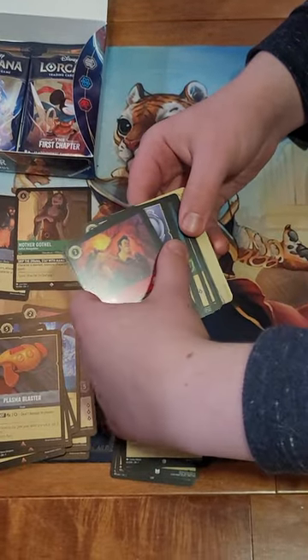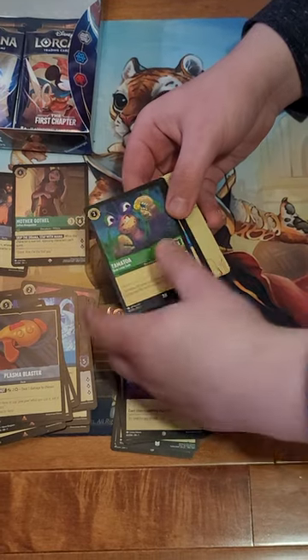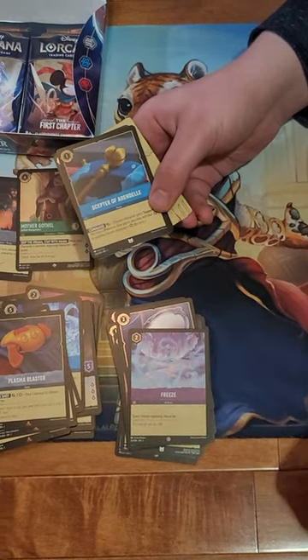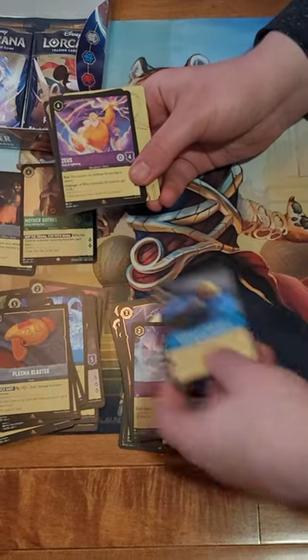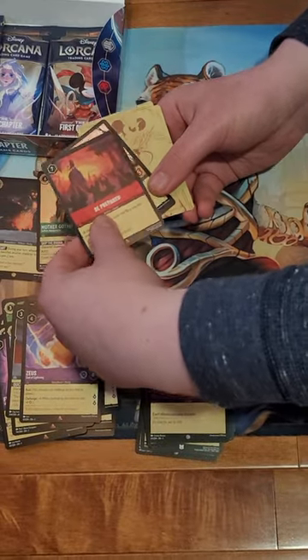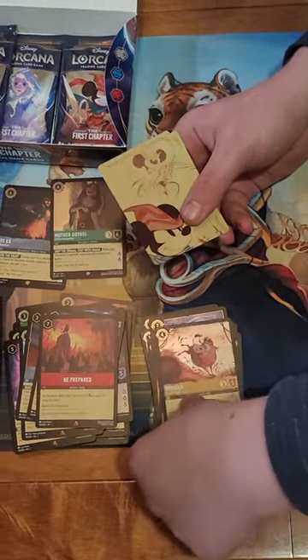Gaston. Tamatoa looks like a younger version - I don't know why, do they have a kid version of him? Scepter of Arendelle, Zeus. Be Prepared - that's a good one. And foil Pumbaa!